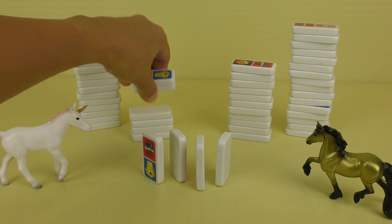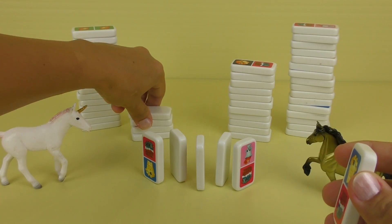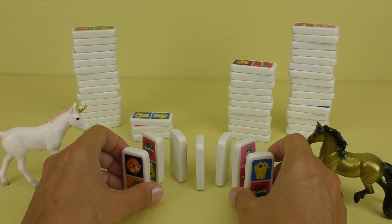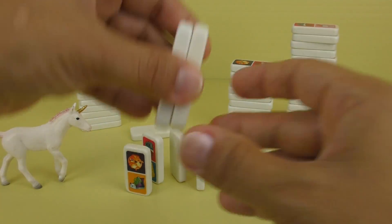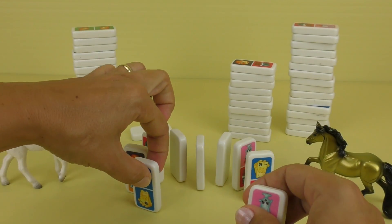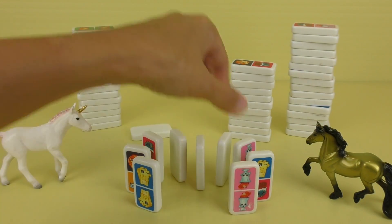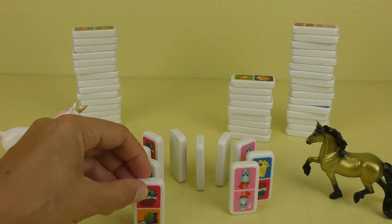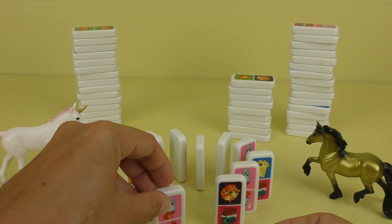Like that and like that — we have to make it look the same on both sides. I don't know if it's gonna look like a heart but we'll try. See if it works — hopefully I don't knock them down before I finish. Get from this pile — there, and there, and there.